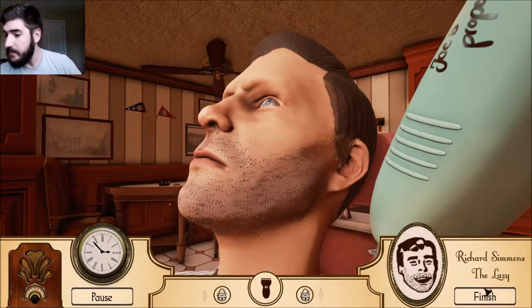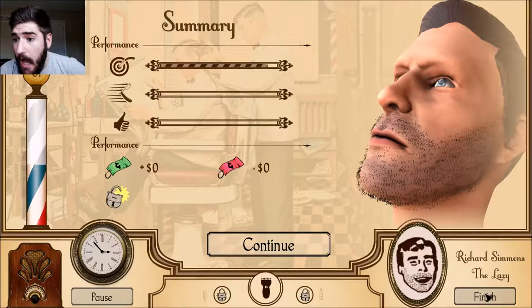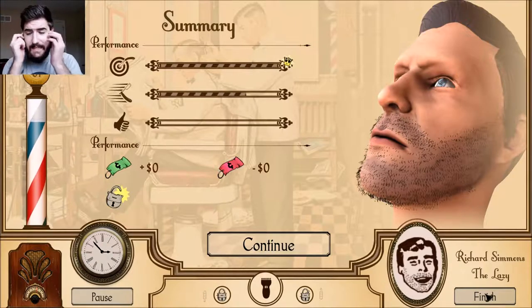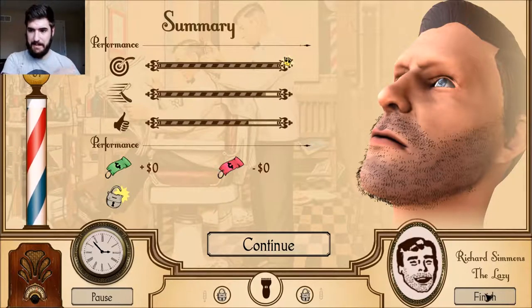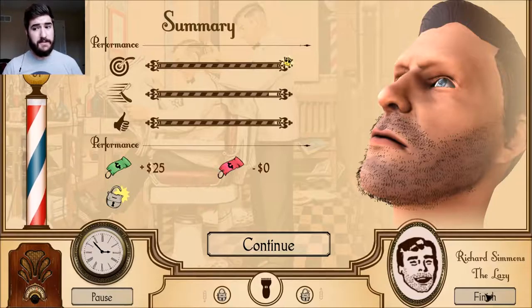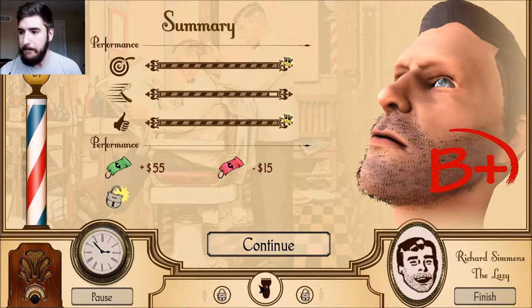Let's see how much we're gonna get paid. Performance — we're gonna get perfect even though we didn't even cut this part of his beard off. Overall this dude seems pretty happy with it. We got a B plus. I feel like we went pretty speedy.